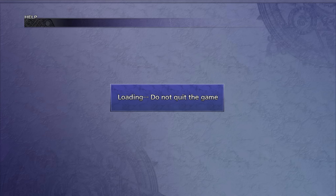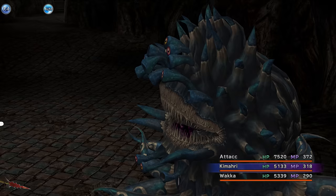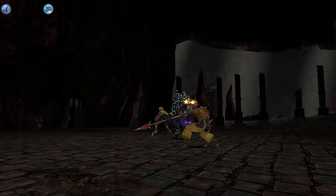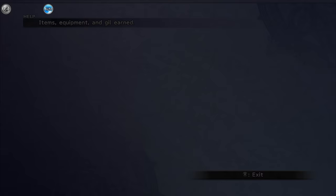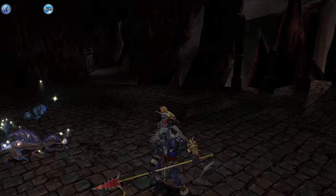We went into the Omega ruins, started encountering the enemies there which were relatively easy, all the way until we reached Omega himself who turned out to be a little bit too much for our current party. I took some time to do some capturing in Omega and then once I was back in the monster arena, I decided to take on some of the area conquest monsters. The going was pretty good — we managed to defeat almost all of them, I think there were three I couldn't defeat.